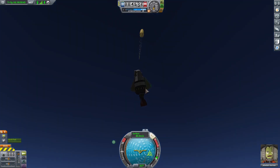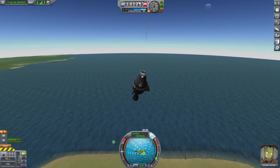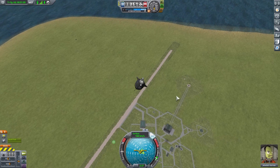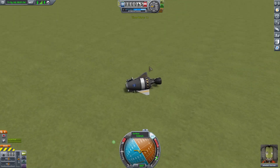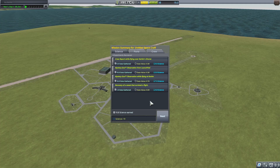Observe mystery goo — nice! Crew report — done. I shouldn't die, I believe. My parachute came out in time — that was close! I sped up time a bit. We didn't die — yes! Recovering the vessel. We got the mystery goo data. Zero science from the crew report, three from mystery goo while flying over Kerbin, plus a recovery bonus.